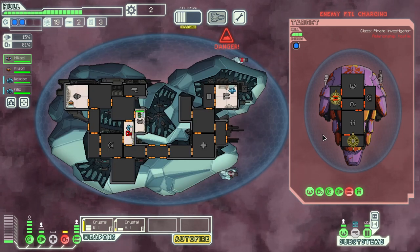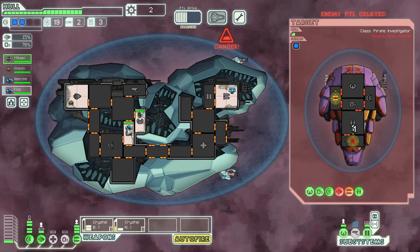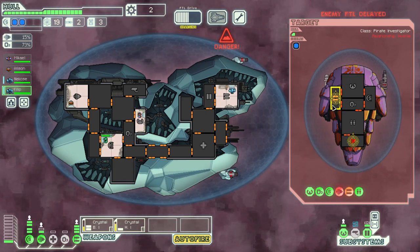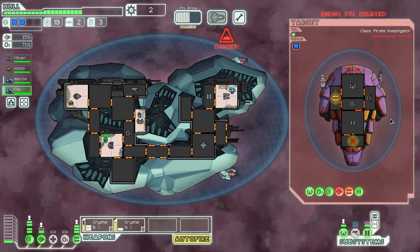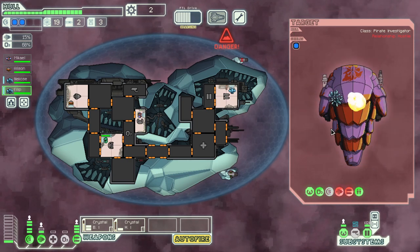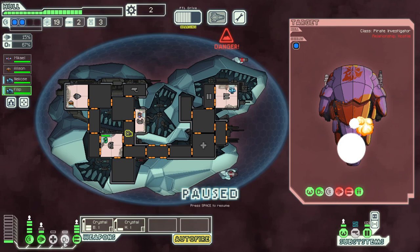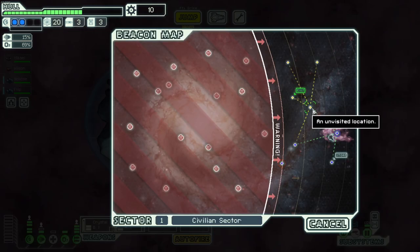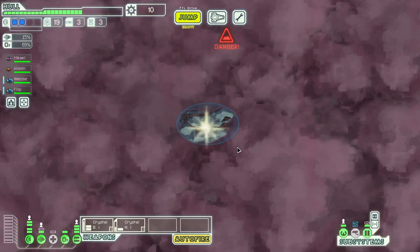Their missile launcher's down, which is really all I cared about. So we'll pivot this to engines now. They're trying to run — hopefully they won't be able to. That's down. Next volley will kill them. They're down. 8 scrap, not a lot. Another asteroid field — but with two layers of shields I feel way better about this.